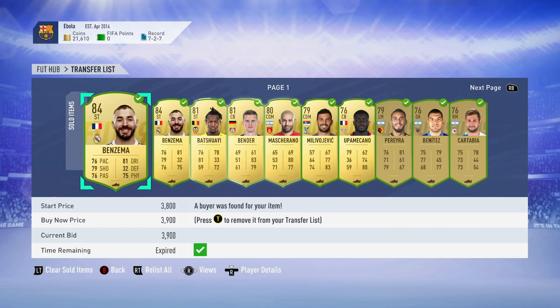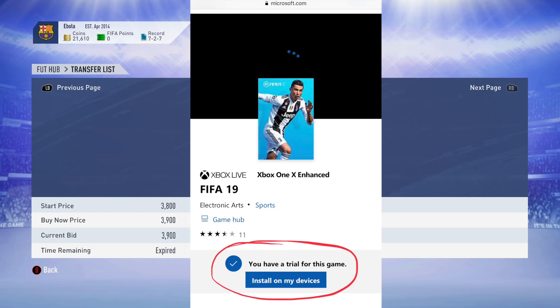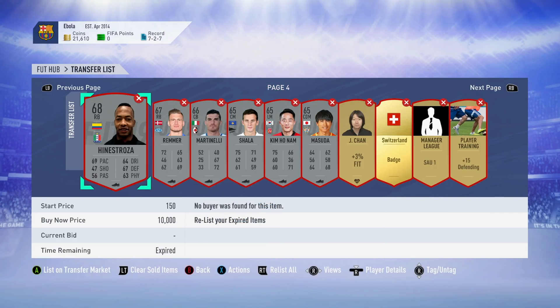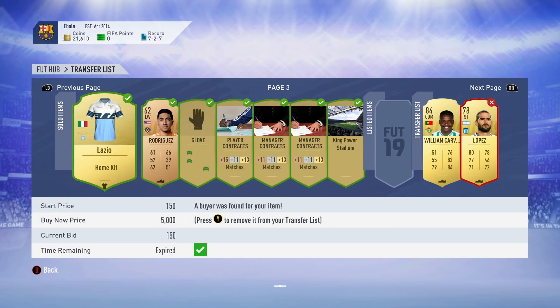When you click on it, you need to click on Free Trial. I already did it so it shows 'you already own this game,' but click Free Trial and save to device — install it on your device. It's going to ask you to choose the device, and of course choose Xbox.